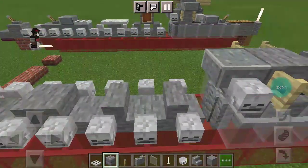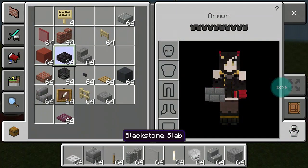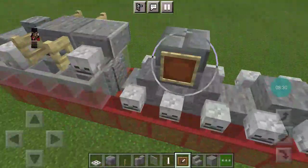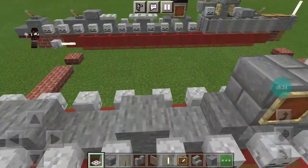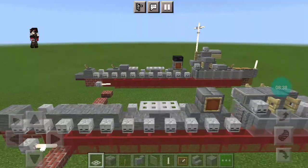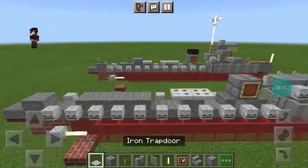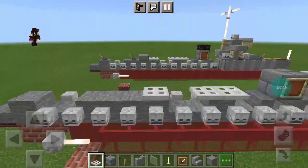In between these stairs you want a stone brick full block with item frames on either side for rafts. Then skip that block and on the two back-to-back stairs you want torpedo tubes, which are basically iron trapdoors. Then another iron trapdoor thing on top of this full block.